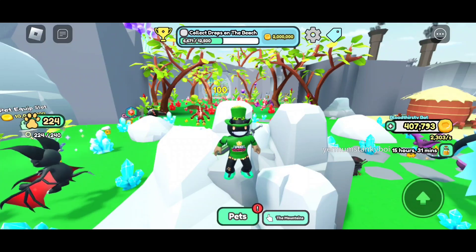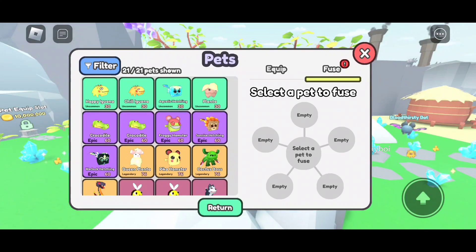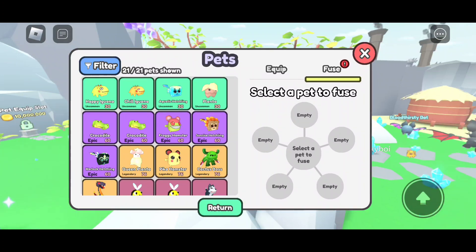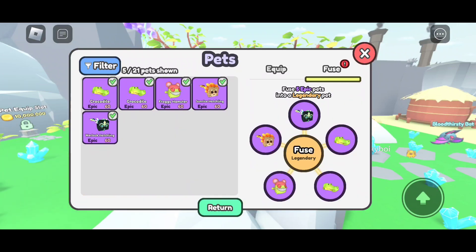If you've already played the game, like myself, you have some pets in your inventory just lying around. You can fuse within your inventory — you don't need a special machine or a secret location. You can take simple pets like these epics and fuse them into legendaries, which will help you discover new pets and new rarities. So let's fuse these five epics together and get ourselves a legendary pet.